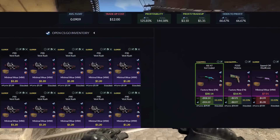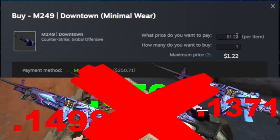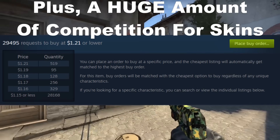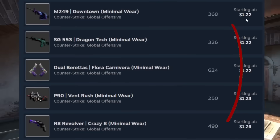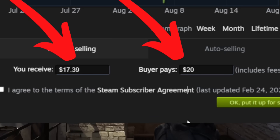Option number one is going to be using a buy order on Steam. Unfortunately, you don't really get to pick and choose which skins come in with a buy order, considering you're opening up the price to anyone with that exact skin. Therefore, it's a little bit more undesirable than some of the later methods. However, this one's going to be the most reliable — it has very high liquidity and you're going to be able to get a lot of skins in. Unfortunately, when you hit with the Steam tax and everything else, it may not be your best option.